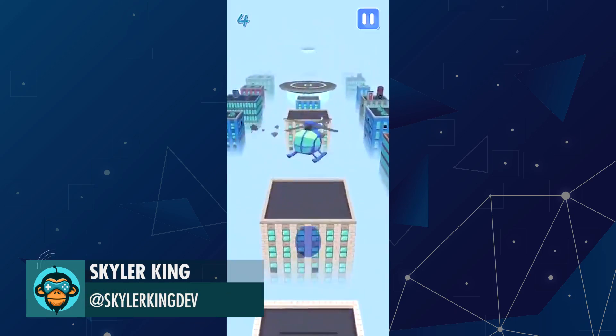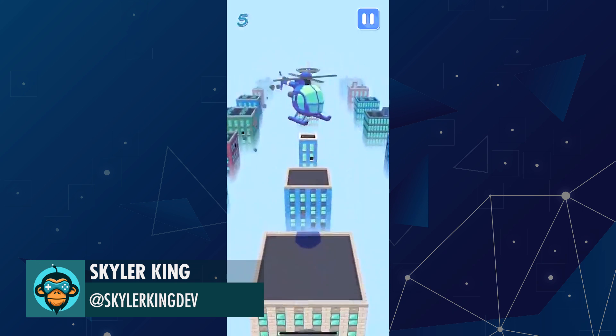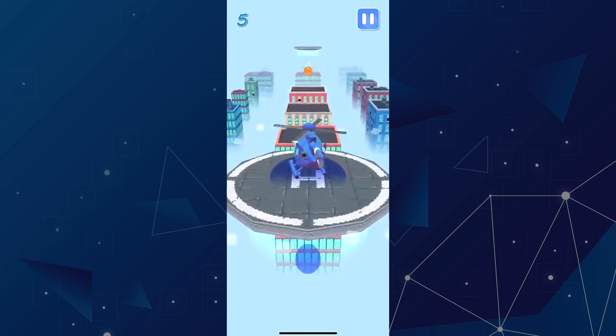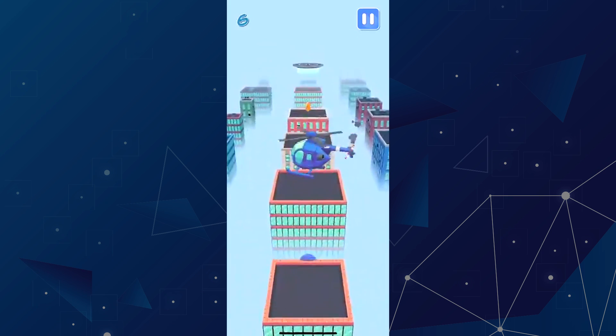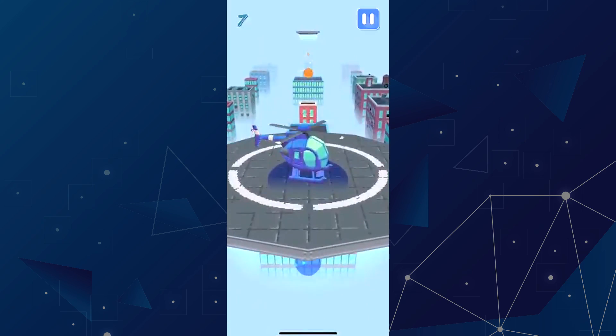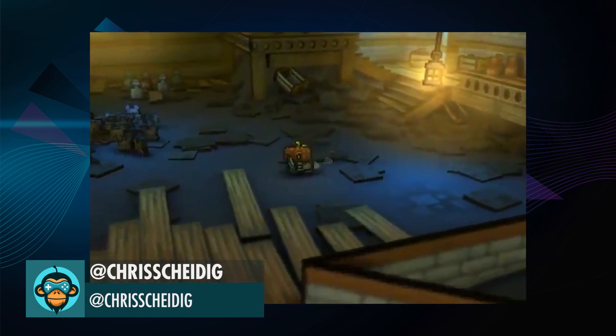Skylar King reminds everyone how they got their licenses in Pilotwings. CSG shows off his brand new seller level in Skellboy.